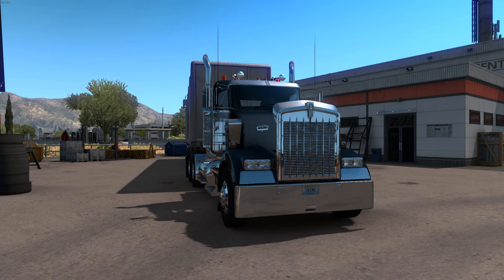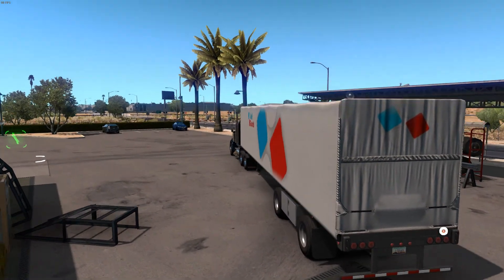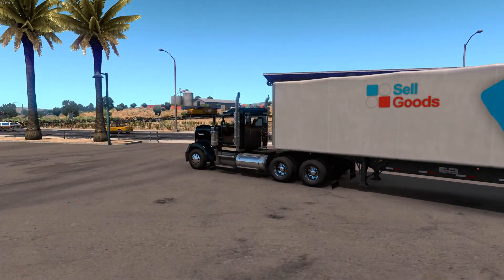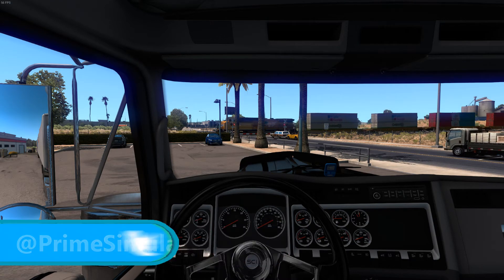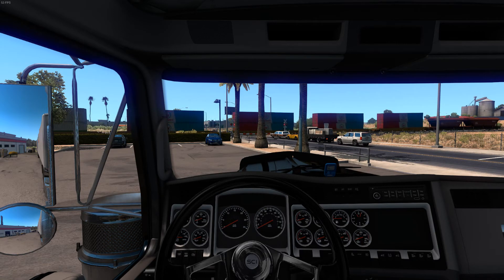Hello everyone, my name is Prime, and welcome back to another episode of American Truck Simulator, here with the second part of the long haul series. So we are going from — in the last episode we went from Camp Verde to here in Tucson, Arizona, and today we are going from Tucson to Las Cruces.